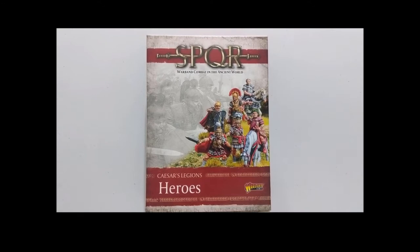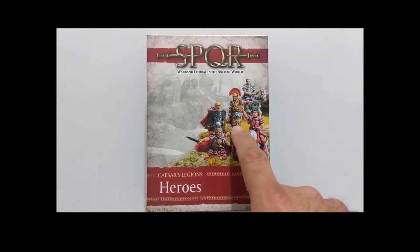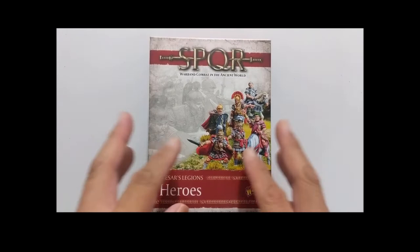Here it is — SPQR: Caesar's Legion Heroes. These are the character figures, the famous named guys for Caesar's Legion army in SPQR. In this box you're going to get six figures: Julius Caesar, Mark Antony, Marcus Crassus, Pompey Magnus, and of course Titus Pullo and Lucius Vorenus, most famous from the TV show Rome. So if you're a fan of that show, you get the opportunity to play those heroes in SPQR's Roman Legion faction.